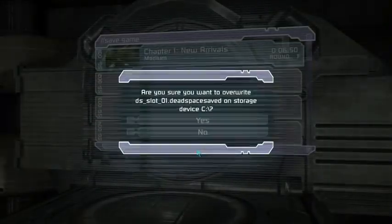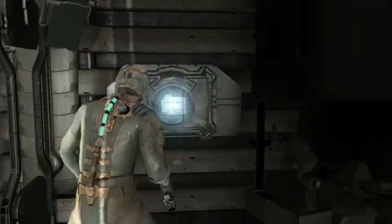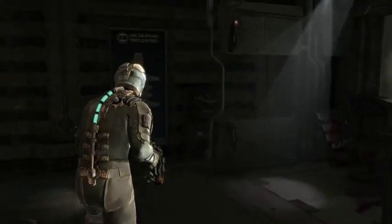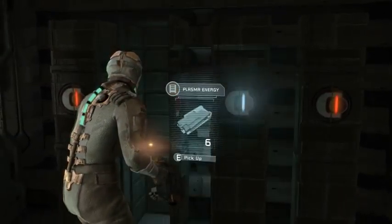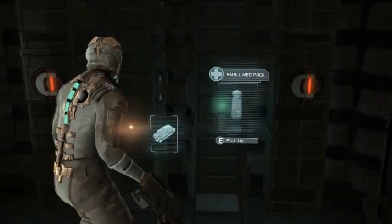Next set. Are you sure? Hell yeah. Also, open containers and lockers. So there's some lockers on the side here. Glowing blue means, basically, have a control. Some ammo. Plasma. And health.